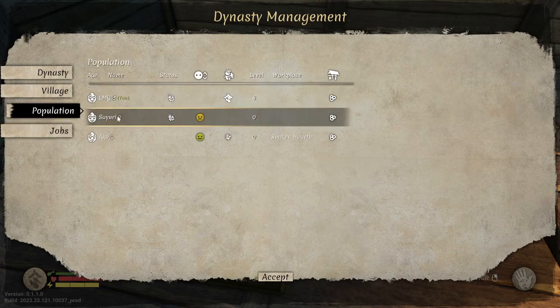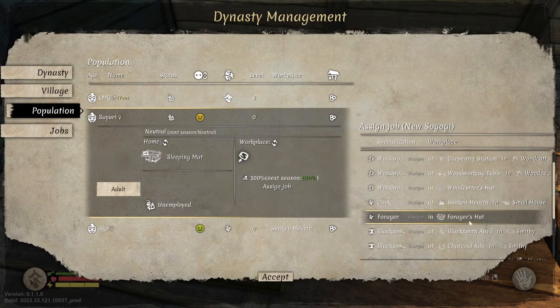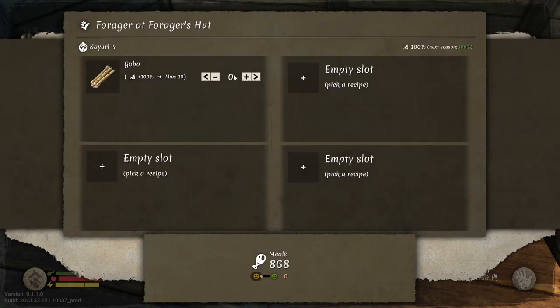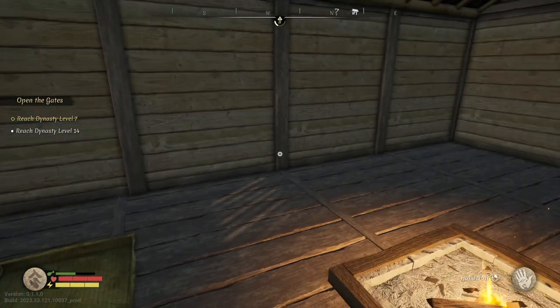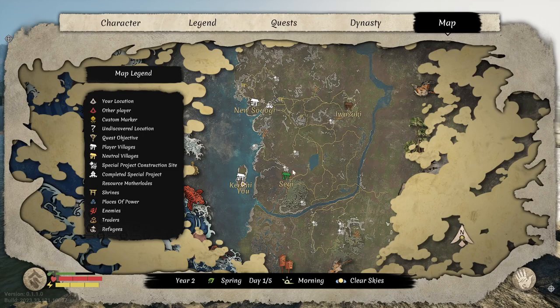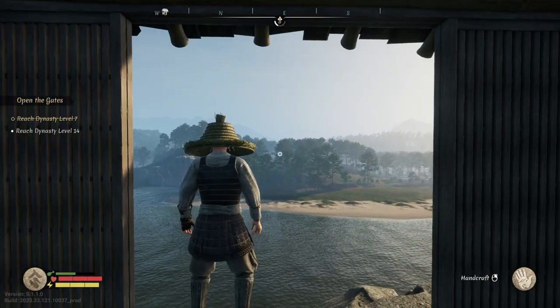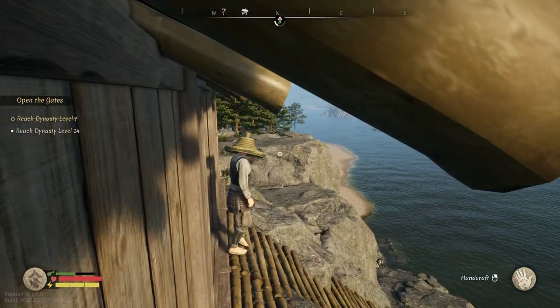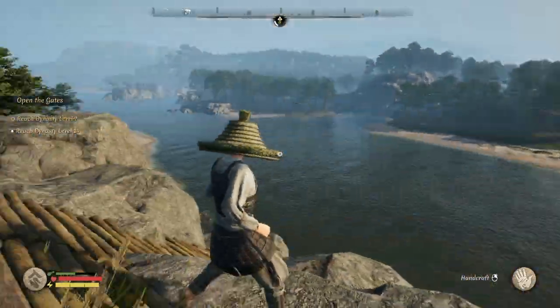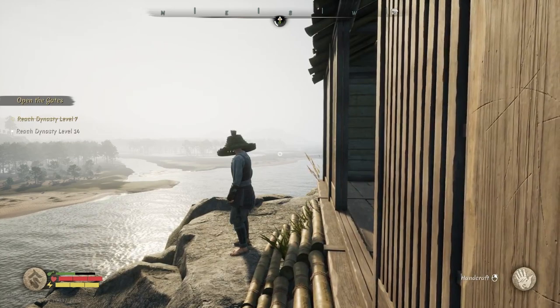Alright, population — assign a job. And okay, accept. Very good. We're spring once again. Keeping track of the year — yeah, year or two, spring. Clear skies, very nice.